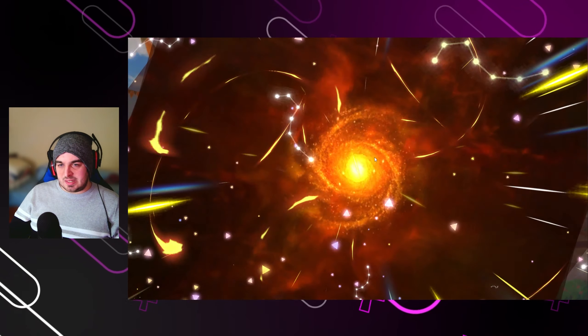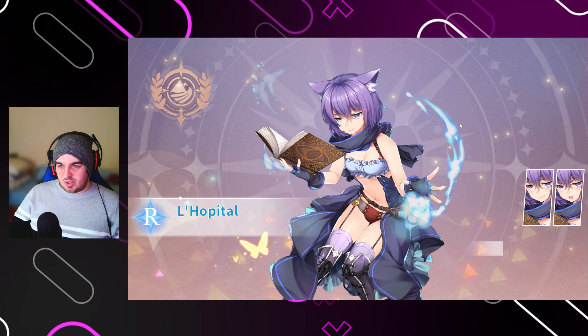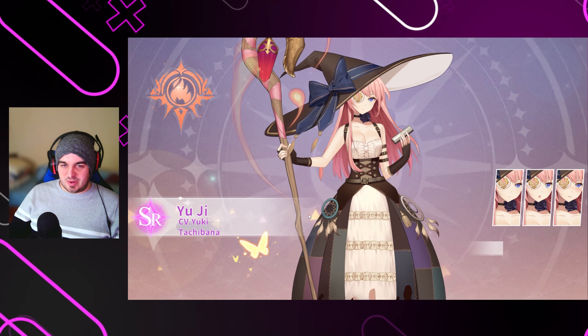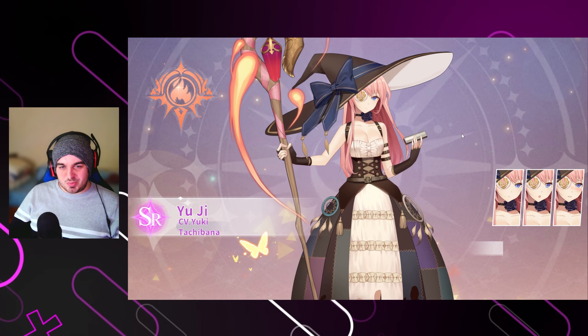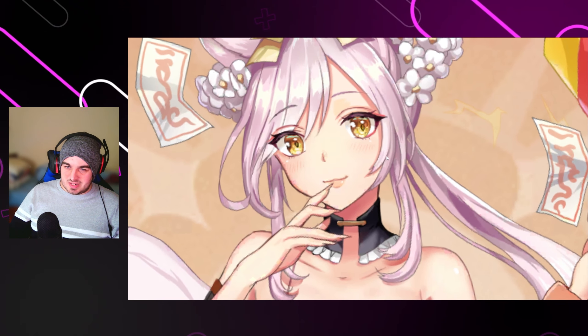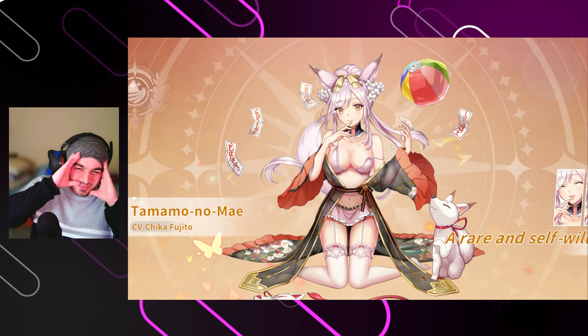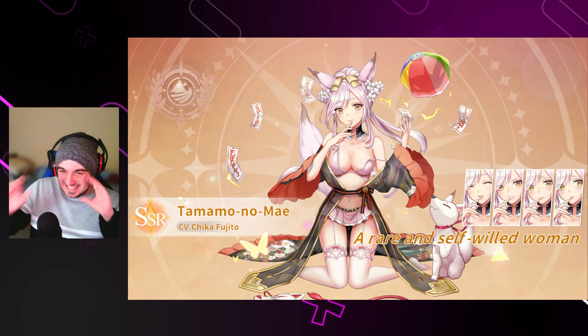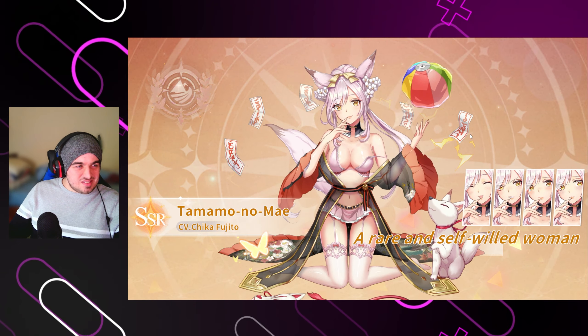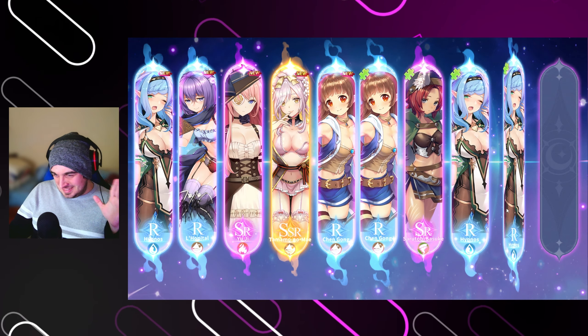Let's just do some summons — hopefully we get some good stuff. I believe that's an SSR — yes it is! Okay, so we've got Hypnos. I'm going to mispronounce a bunch of these names, guys, super sorry about that. We've got Yuji — that was a hundred percent the wrong way to pronounce it. Oh no, I got that one. Oh God. Do I have to censor that? I think we're good — she's clothed, you can't see anything, so it's fine.